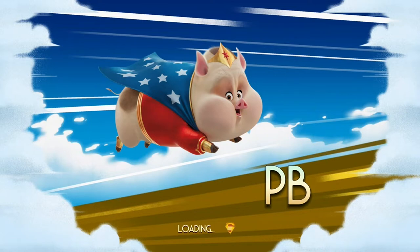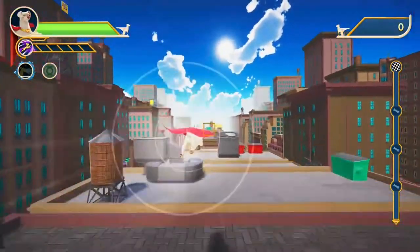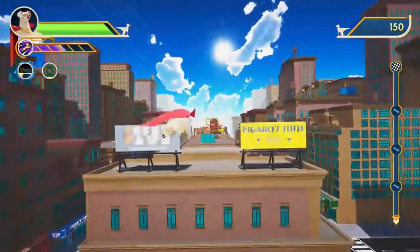It's a rail shooter — you're on rails that fly you through the city and you're going to shoot lots and lots of robots. As a quick tutorial: hit B to slow down, A to burst, and if you tap left or right with B you'll dodge.